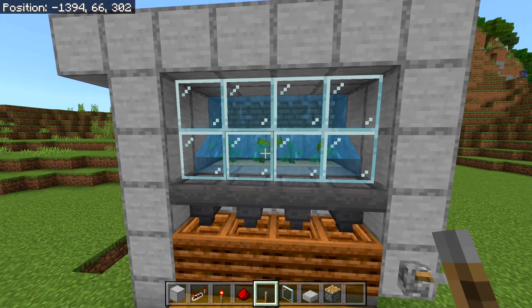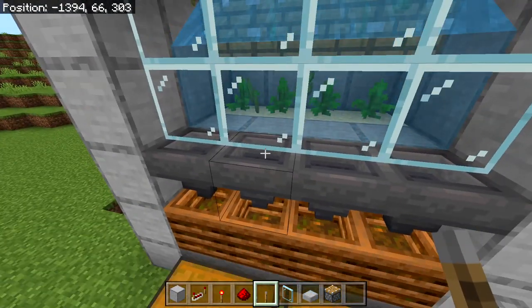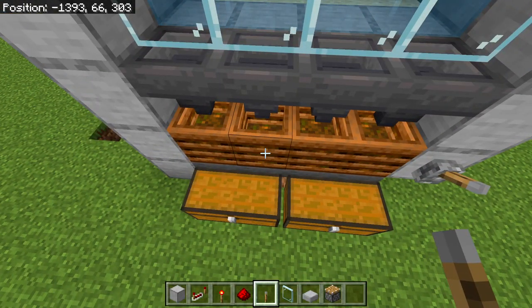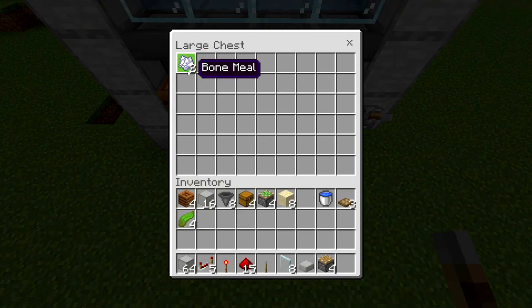As you can see, the kelp will start to grow super fast because of a glitch in Minecraft. The kelp that spawns will hit the glass panes, be sent into the hoppers, fall into the composters, and then be turned into bone meal.